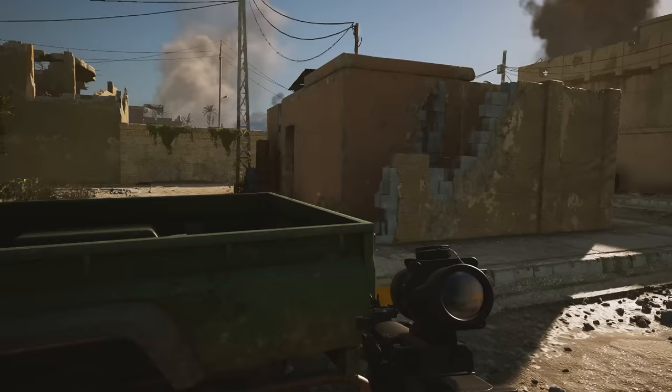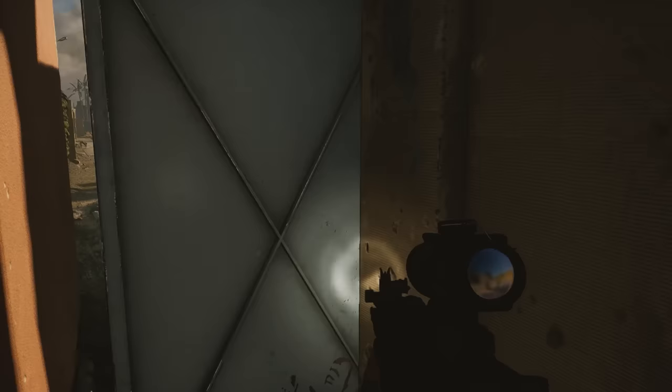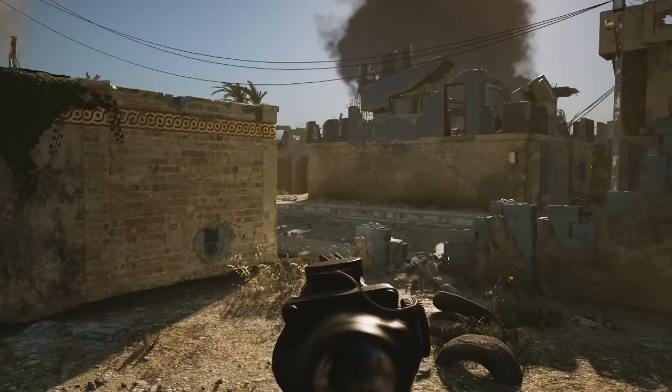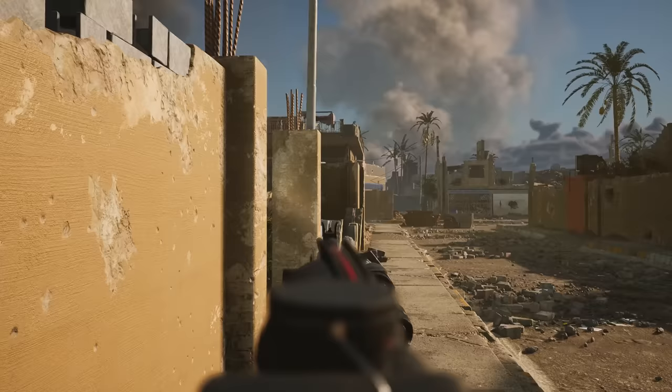Six Days in Fallujah — a game where you breach compounds in the second battle of Fallujah of 2004 as a U.S. Marine. You're outfitted with an M16 A2, and you've got an ACOG, which is not fitted very well for close quarters environments. I've also got a 203 on this thing. The bad thing about the M16 is that while it is a great rifle for shooting very far ranges with 5.56, it's not great for clearing rooms and sweeping through tiny tight spaces.